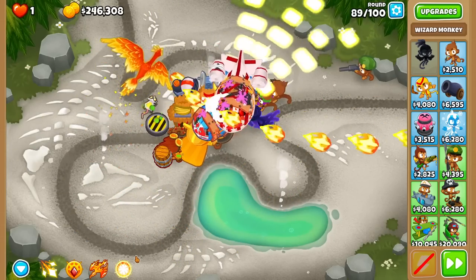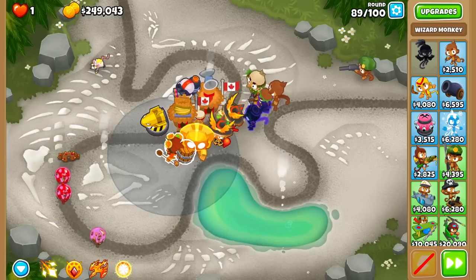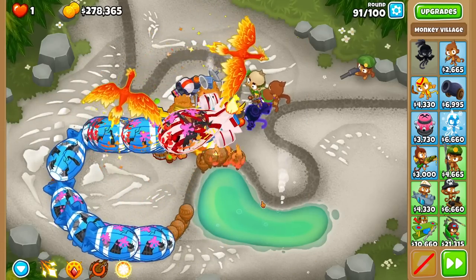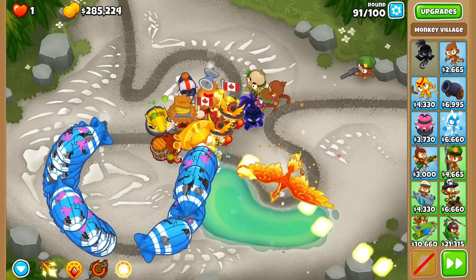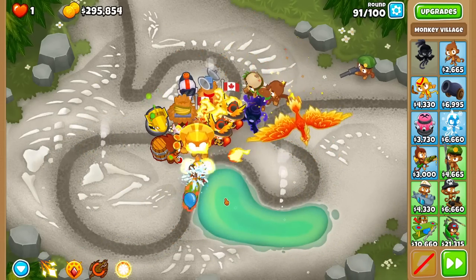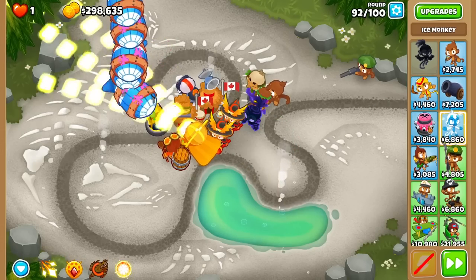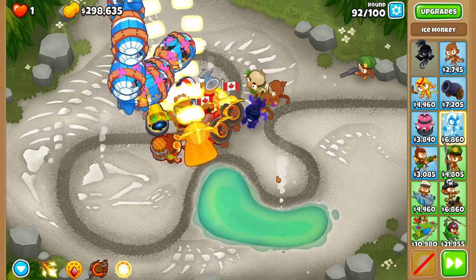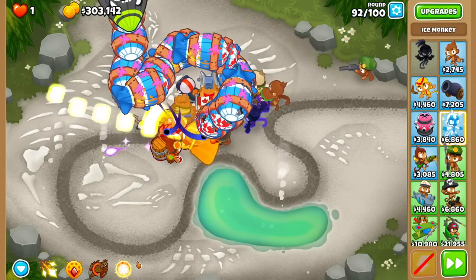Obviously better if the Sun Avatar was attacking fully, but for the context of this situation it's pretty alright. I think it might also be worth investing in something to slow down Ceramics, because I am struggling. I probably should have gone Arctic Wind a lot earlier, because now it's super expensive. The attack speed reduction doesn't affect the 60% slowdown of the Ceramic, so that would have been handy.